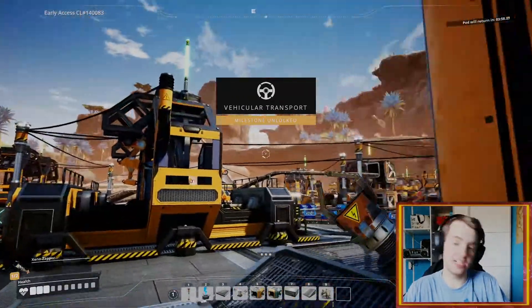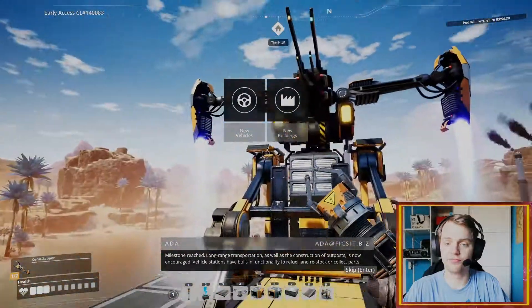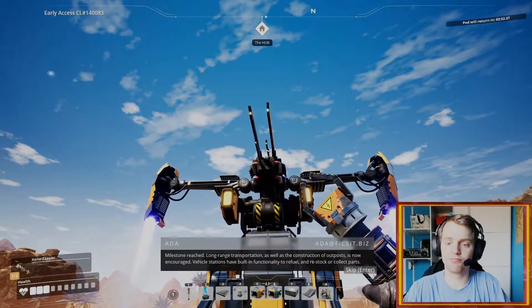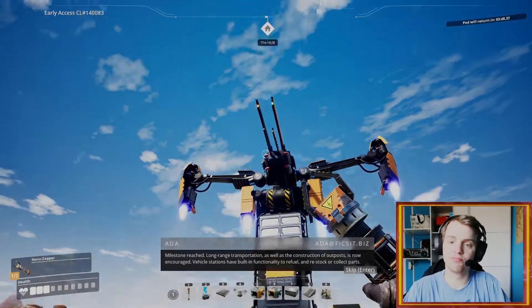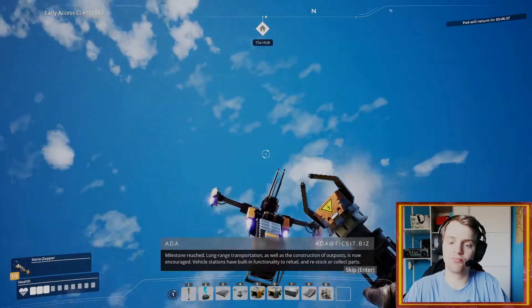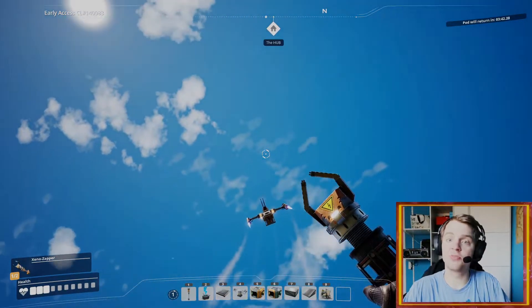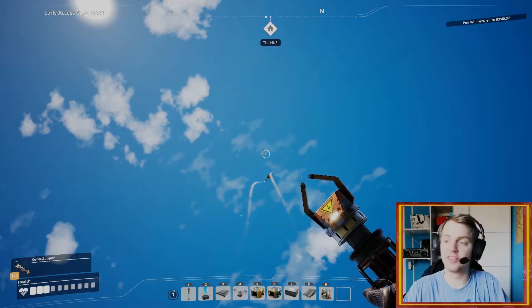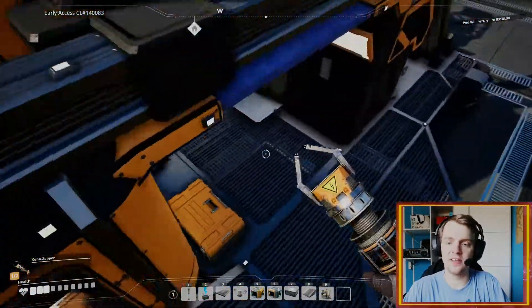Now we can make vehicles — the first vehicle. Vehicle stations have built-in functionality to refuel and restock or collect parts. They need biofuel. Go into space, my dude, and be back in like three minutes.